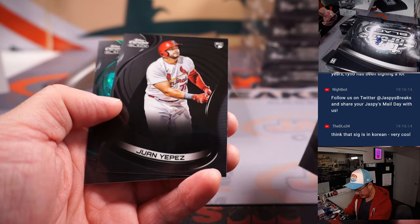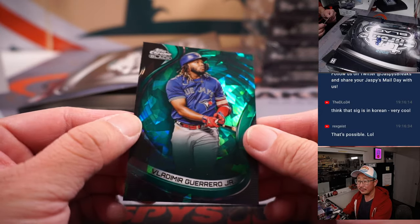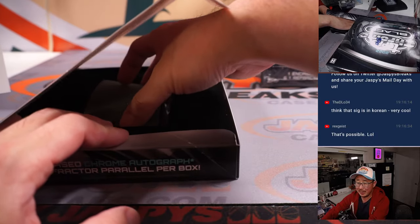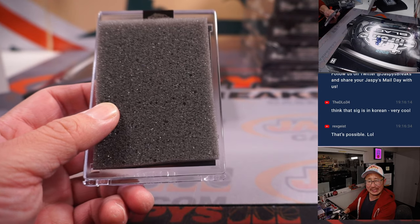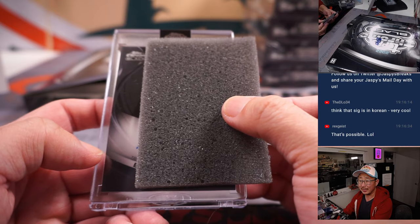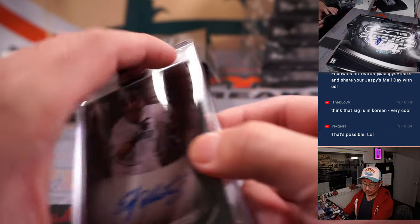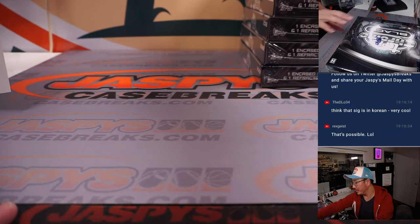There's Manny Machado — Ha Sung Kim's teammate — Juan Yepez, and Vlad Guerrero Jr., 87 out of 99. What's Ryne Sandberg doing these days? Wasn't he an aspiring manager at some point? I think he had a not-so-good stint with the Phillies. Not numbered — it's Edgar Martinez. Nice. Mariners, that'll be for Michael. A couple of old-school guys — Edgar Martinez and Bo Jackson.